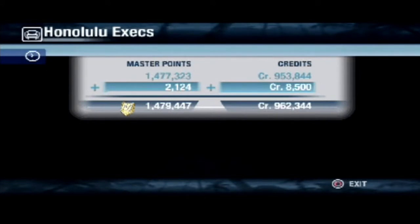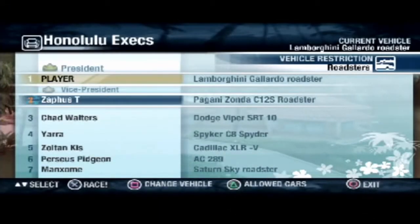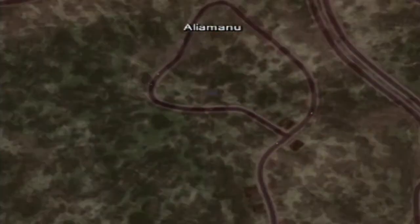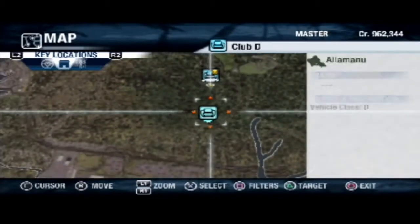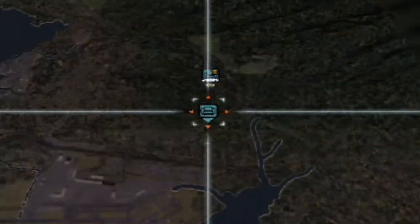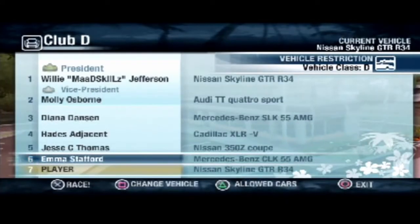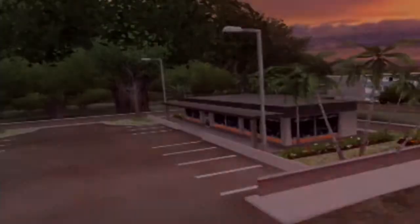That was very good. I don't think I actually need to fast travel to the next one, because I'm just going to do the one right next to the Execs — that way it won't take as long. We are now president. Let's have a look at the minimap to see where we need to go — this is Club D, so we can instantly fast travel there. We've only got the Skyline. Let's drive the Skyline then — we're going to be taking the Skyline for the entire thing.